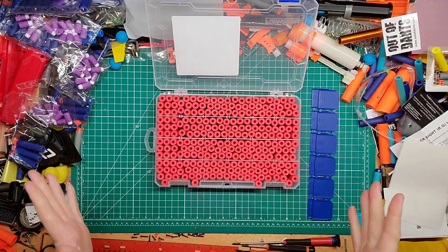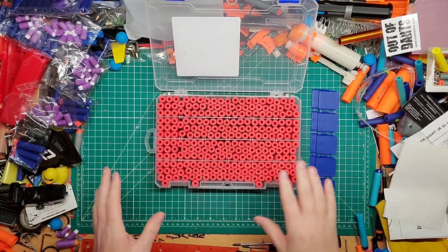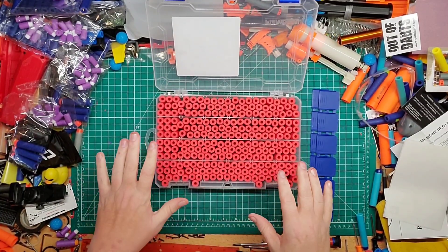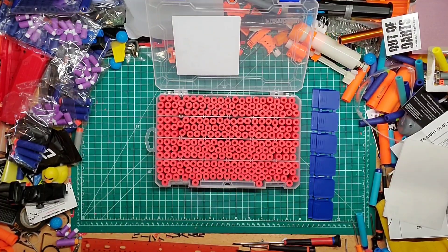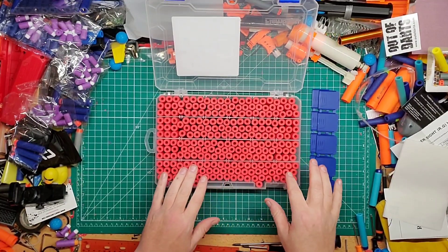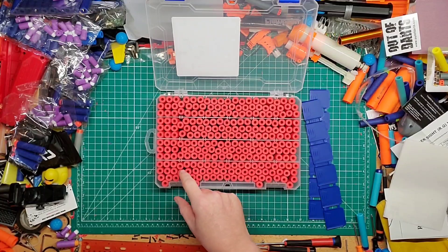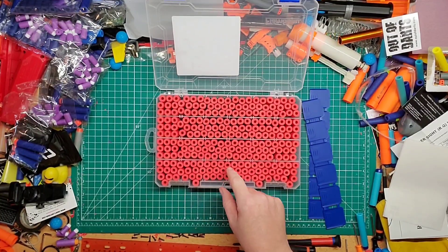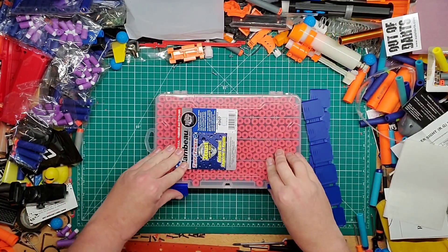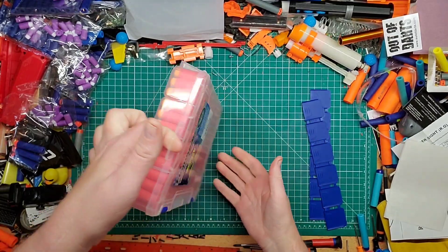I filled up one box — these are the Gen 3 Plus high-end ones I just got yesterday from Out of Darts, approximately 145 of them. I'm not squishing any; there's a little bit of room. Where the indents are for the dividers, I only put about two rows with some space so I don't squish any darts. The cool thing is you can close it up, flip it upside down, and it's good to go. It even has a little carrying handle if you want.